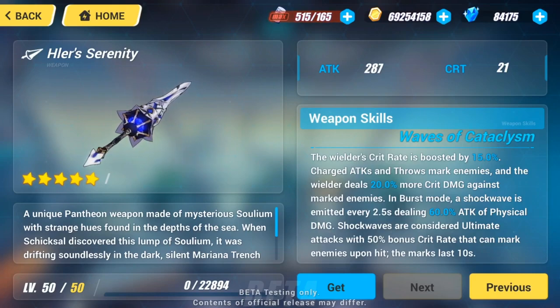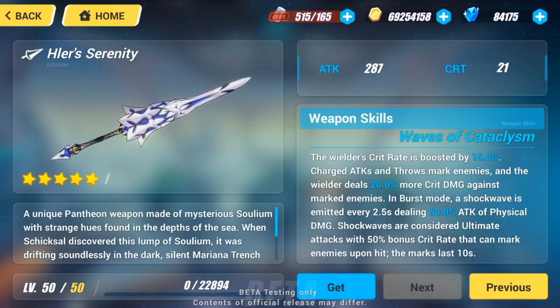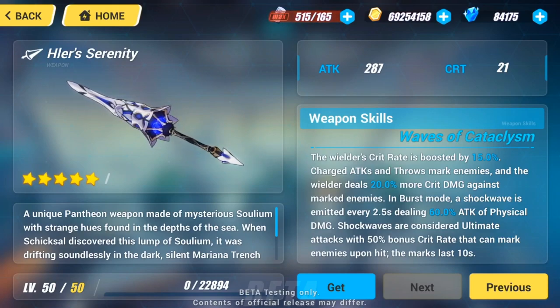While in her burst mode, a shockwave dealing physical damage will be emitted every 2.5 seconds. The shockwaves are considered ultimate attacks, have an increased 50% critical rate, and can mark enemies. All marks last for 10 seconds.